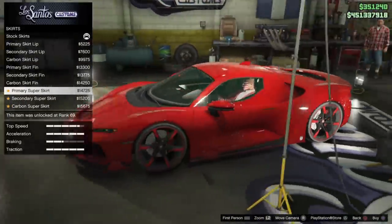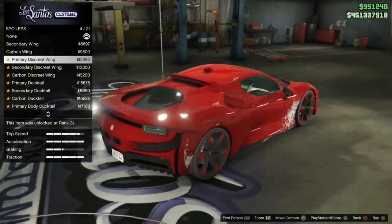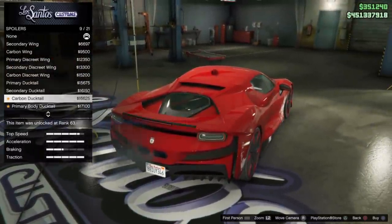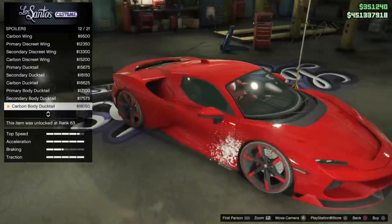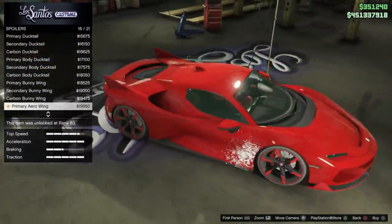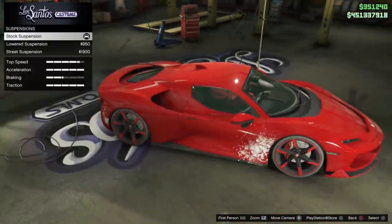For the skirts: secondary super skirt, primary super skirt, and carbon as well. For the spoiler there are 21 different options, and there is an adaptive spoiler on this vehicle — at certain speeds the spoiler will raise up automatically. Some options may negate that, so I went with the primary aero option which keeps the adaptive spoiler and still pops up and folds down. It makes the vehicle look like a shark, which looks sick.